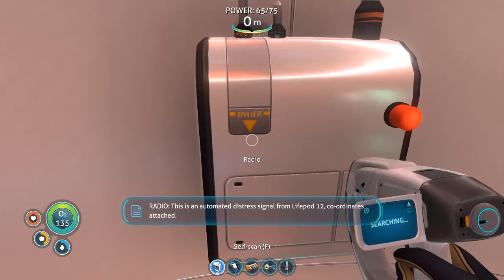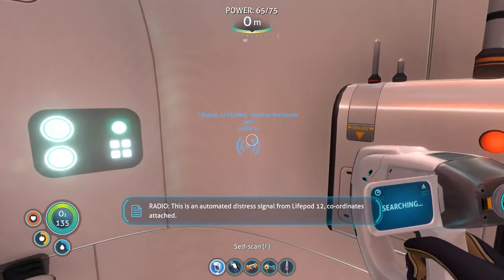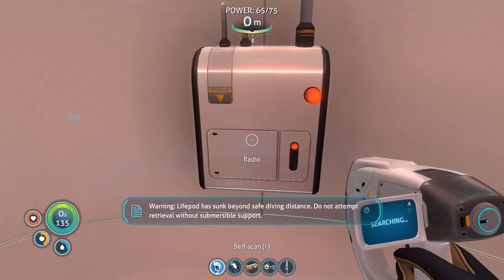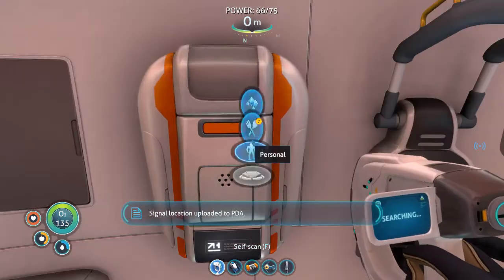There's another message — an automated distress signal: 'Life pod. Coordinates attached. Warning: life pod has passed beyond safe diving distance. Do not attempt retrieval without submersible support. Signal location uploaded.' Okay, we could actually go do that.